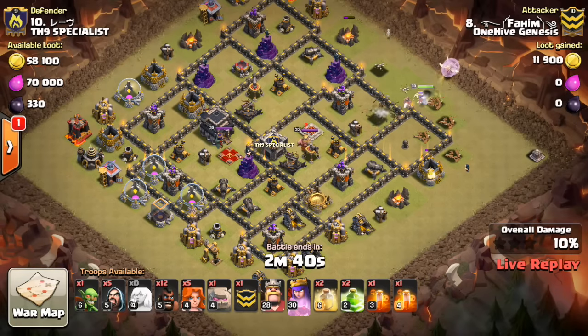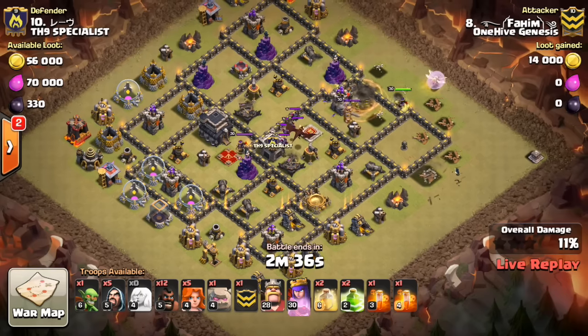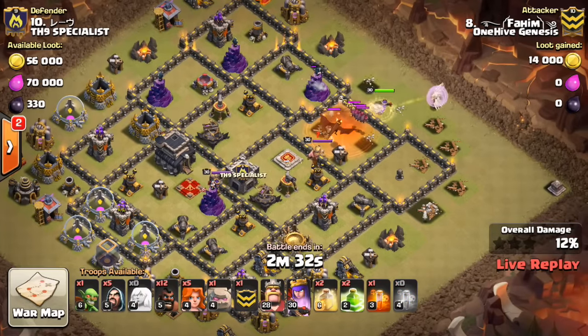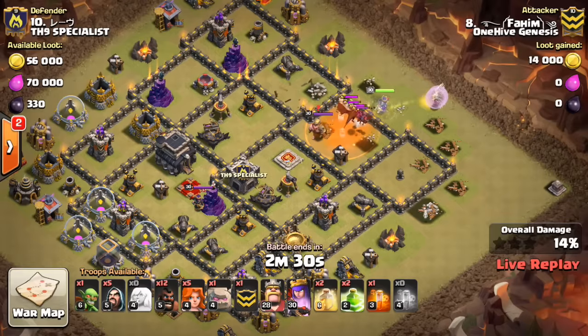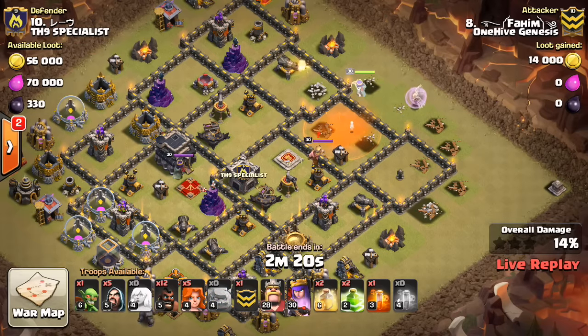Coming in here with the Queen Walk, nice little hog to get the CC lure — it'll go up there. Great timing, so it goes up to the Archer Tower instead of the Wizard Tower. Timed it great for when that Cannon went down. Dropped down the Poison — shouldn't even need the Rage, there's no point defense on the Queen. So that Max Dragon doesn't do a ton of damage, and the Queen will take it out and keep moving.